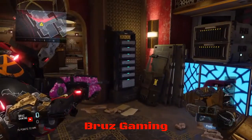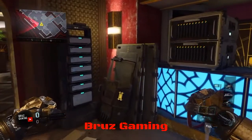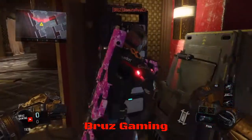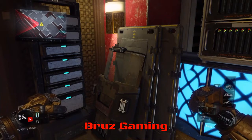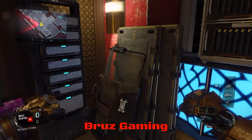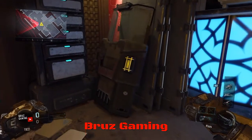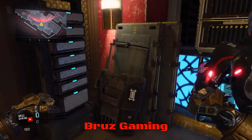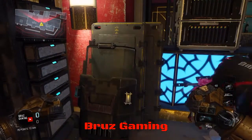The third easter egg we have to show you is actually this assault shield. It may look like your normal assault shield from Black Ops 2, but this assault shield actually looks like it belongs here, with all the ammo and mags. But this shield is actually from Black Ops 2. It's a little weird that they incorporate just a shield from Black Ops 2 into Black Ops 3 — it kinda doesn't make any sense, but it's pretty cool that they did that.